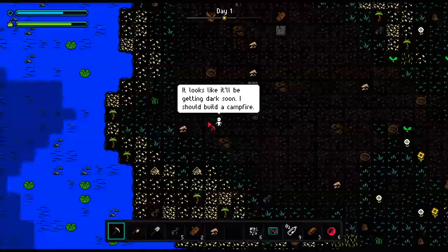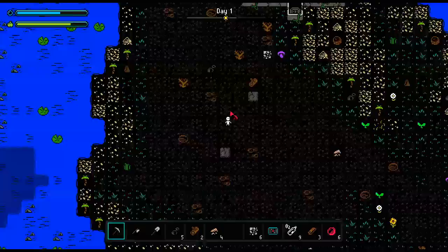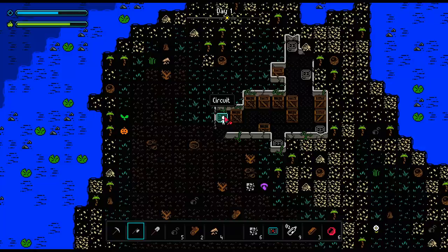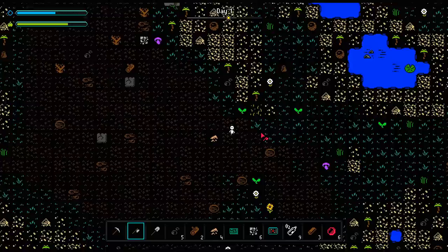We've got some stones over here, and that's ore — let's check that out. It looks like it'll be getting dark soon; I should make a campfire. I'll consider it, little alien friend. I wonder what happens if I'm out after dark — does something super bad happen? This is one thing I haven't tested. There's things over here, perhaps an axe would work. Oh sweet, we found a circuit — that'll probably be helpful. We also have steel. I'm going to head back. Looks like we can hold down shift to run faster too.